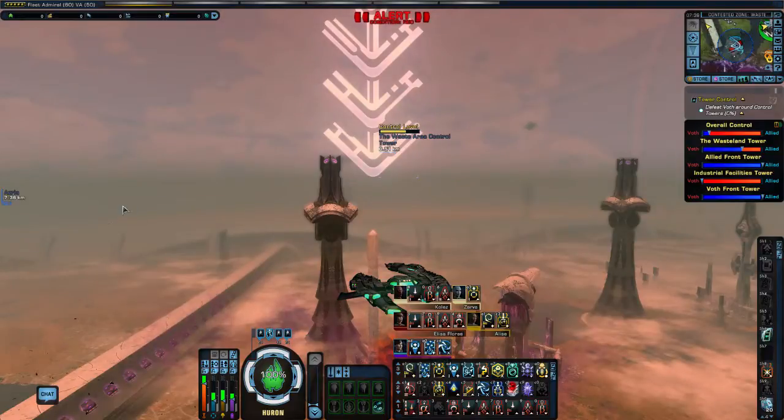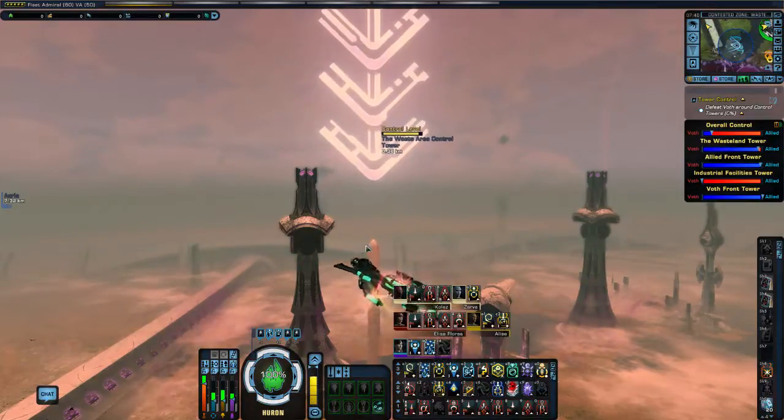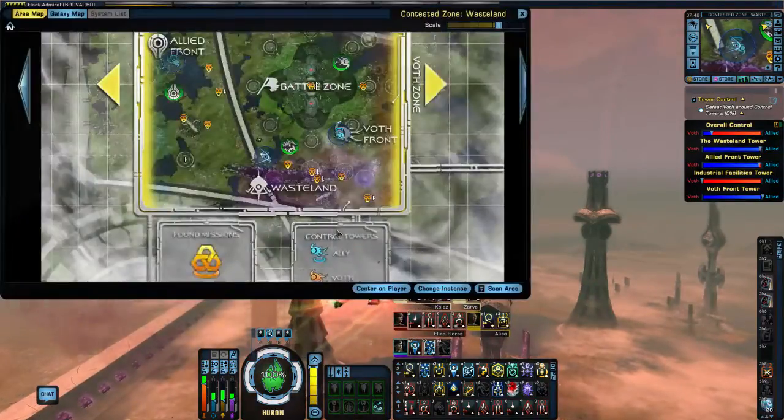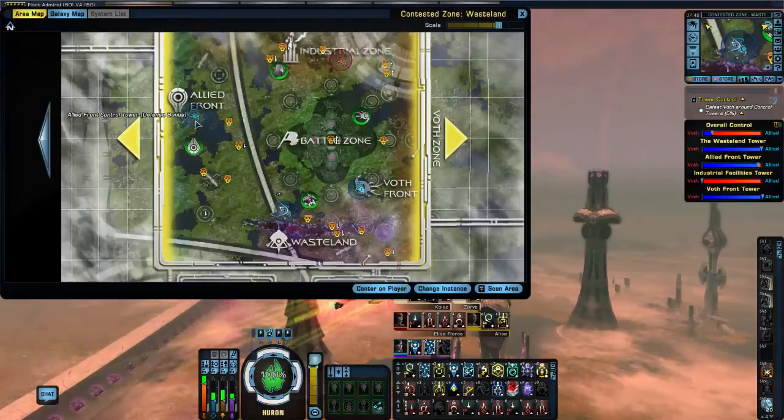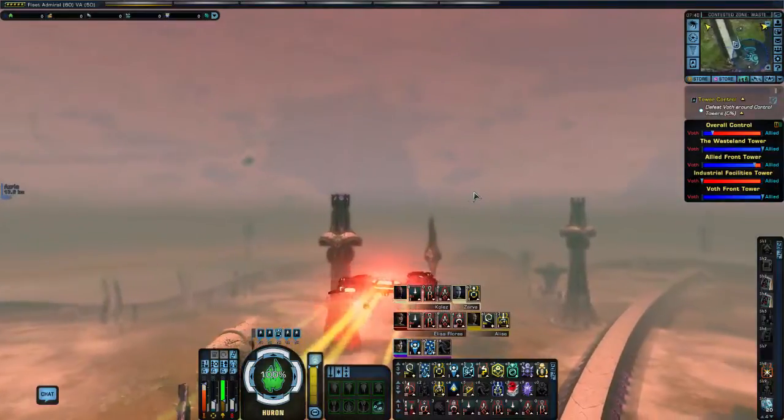See the bonuses popping up here on the left-hand side? When you have more than 50% of the point captured, you get said bonuses — in this case it was an attack bonus for allied forces. Allied front is up here and it looks like it's in trouble, so that is where we will go next.